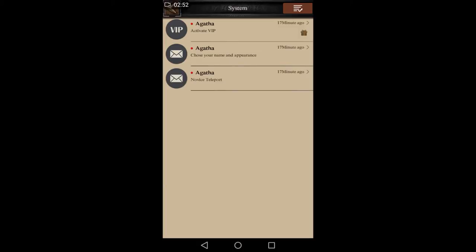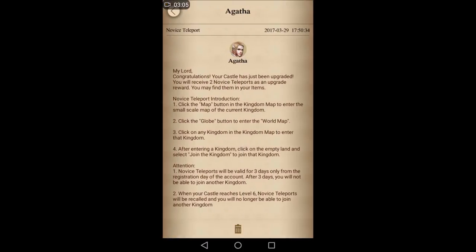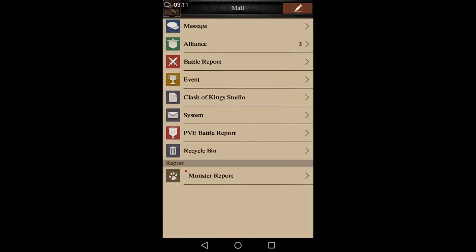This specific account won't be my main account — I'm just showing you the basics. Under system messages we got a 60-minute VIP novice teleport message. I strongly suggest you read the messages from Clash of Kings, especially messages that come with a game update. When the game gets updated it's very important to read what's new so you can stay on top of things and benefit from new events as quickly as possible.